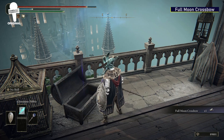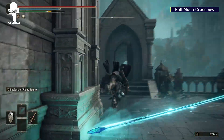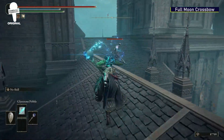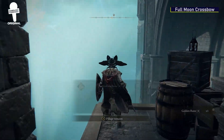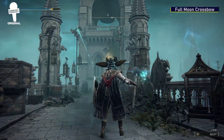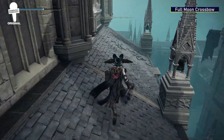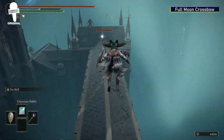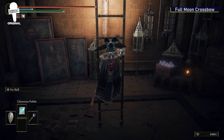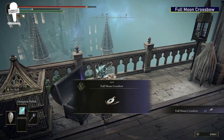Full Moon Crossbow. From the courtyard, you'll want to head left up the stairs. Don't go through the tunnel this time — go left right in front of it and jump over the railing. This section can be extremely confusing, so we advise you to follow our path carefully across these rooftops. You'll eventually find a ladder at the end of the rooftops — climb all the way to the top, and in a chest will be the Full Moon Crossbow.